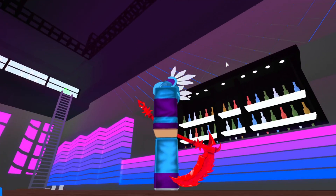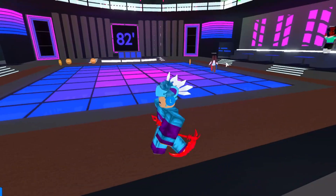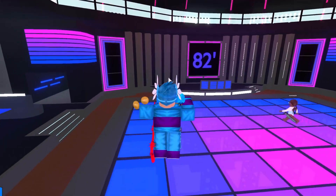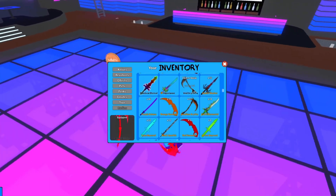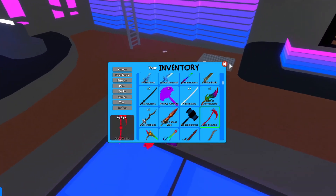It looks awesome — it's a cool bloody red scythe, it looks amazing. It's a very large scythe. You just had to join Athrax's clothing group to get the code; he put it on the group shout, similar to how you got the void scythe. They're about the same size but just different colors, which is cool.